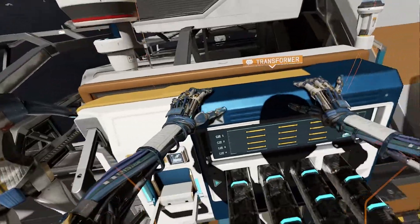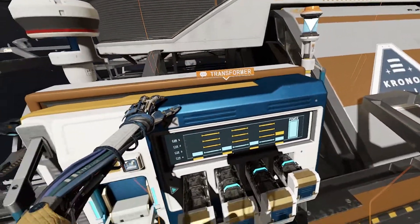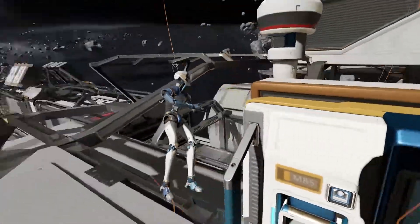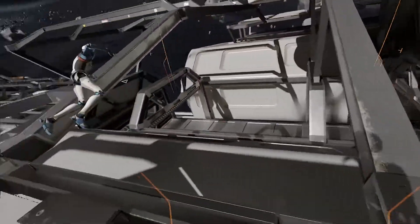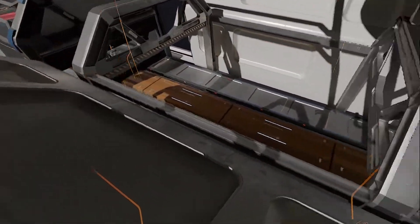Everything around here is just absolutely fried. No problem — easy. Grid stabilized. The control hub in that area is back online. I've re-established contact with the labor unit manning the line entrance below. He should open the door for you.